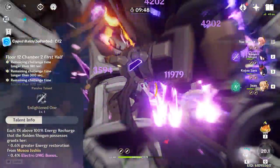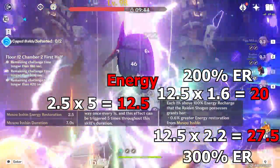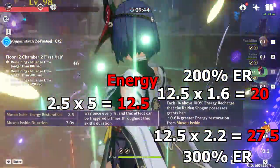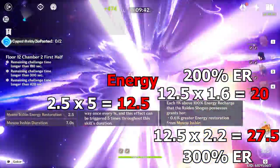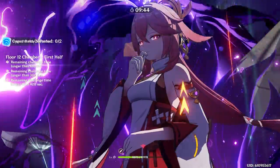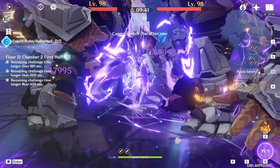Her energy recharge affects how much Electro Damage bonus she has and how much she batteries her team. At 200% energy recharge she gives 20 energy to her team, and at 300% energy recharge she gives 27.5 energy to her whole team — meaning each team member. Try to use everybody's burst before Raiden's in order to give her as many resolve stacks as she needs, so she can do as much damage as possible during her elemental burst.